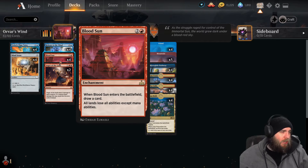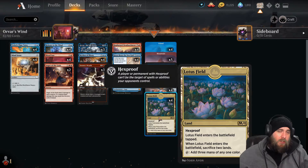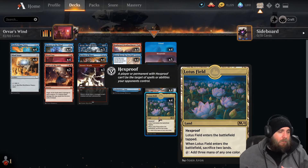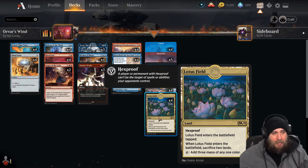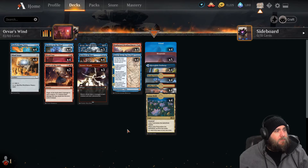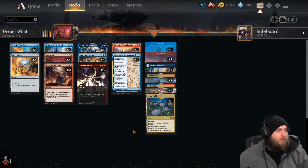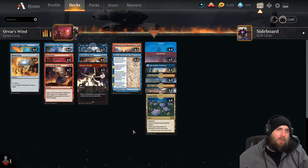Orvar also has an ability: whenever a spell or ability an opponent controls causes you to discard this card, create a token that's a copy of target permanent. So if they Thoughtseize this out of your hand, you get to essentially copy something in play — it could even be a land, helping with ramping. Blood Sun shuts off all non-mana land abilities, and combined with Lotus Field, it's basically a land that just taps to add three mana of any color. Really busted — one of my favorite combos on Arena.